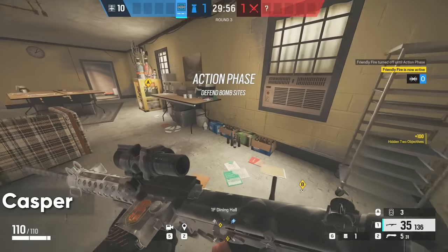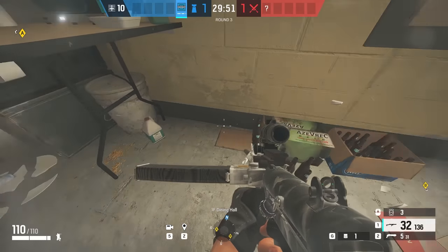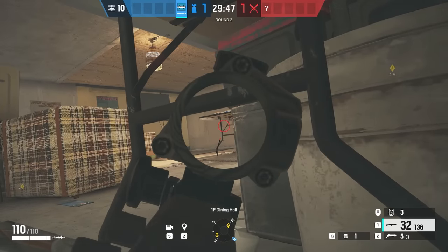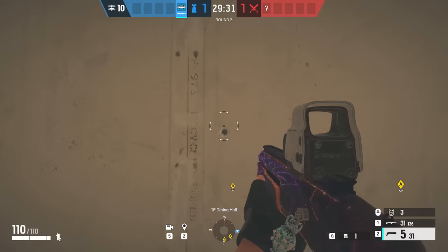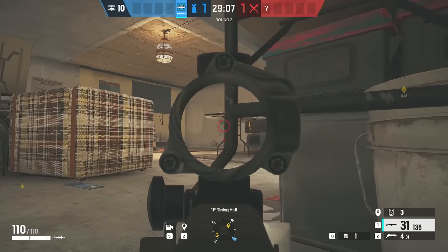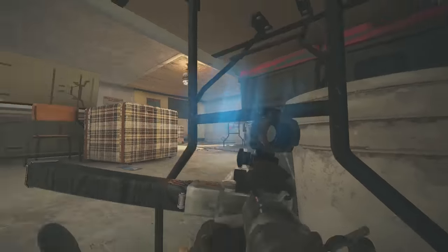In the Dining Hall on Oregon, you can break the two beer boxes on the north wall, and then prone where they were for a crazy angle through two tables. You're going to be looking under the first one, and then through the V shape of the second one. This angle goes out of the window into Junkyard, and anyone that crosses or peeks the window is going to get a bullet in the forehead from an invisible dude under a table.